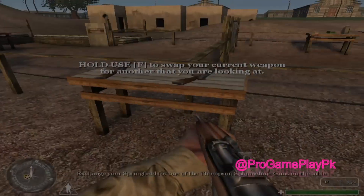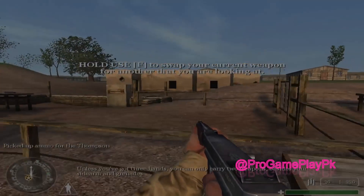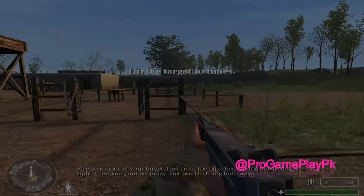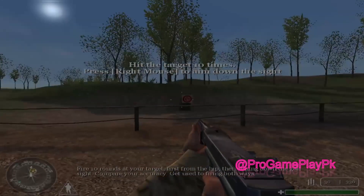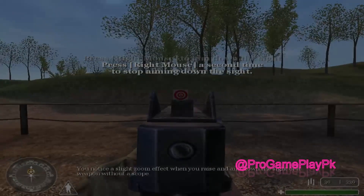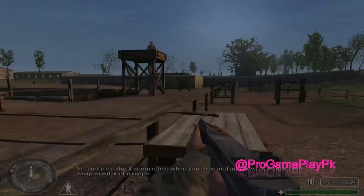Exchange your Springfield for one of the Thompson submachine guns on the table. Unless you've got three hands, you can only carry two weapons, besides your sidearm and grenades. Fire ten rounds at your target, first from the hip, then aiming down the gun sight. Compare your accuracy. Get used to firing both ways. You will notice a slight zoom effect when you raise and aim down the sight of a weapon without a scope.